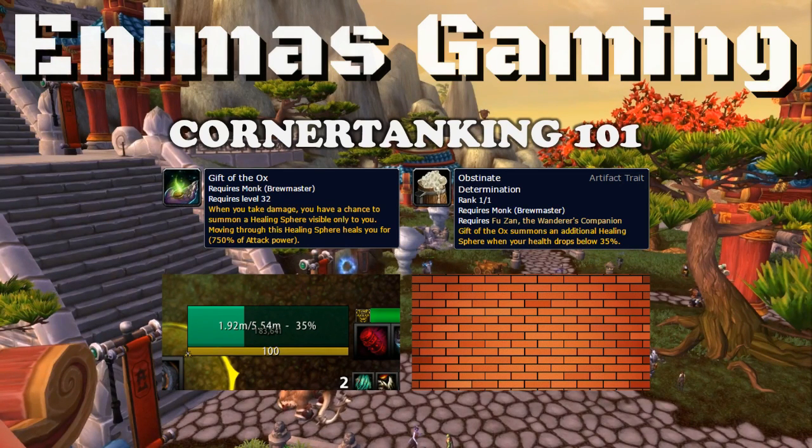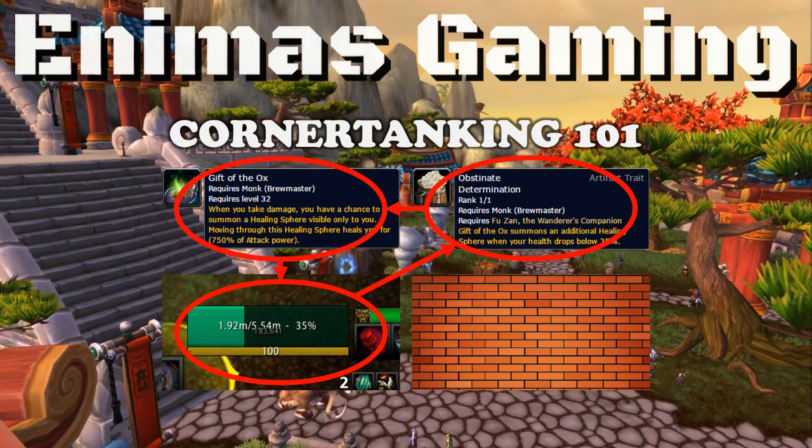So basically something like this: 35% HP, the proc resulting in a heal, and then back to 35% HP — going in a circle. The wall or corner doesn't necessarily have to be there, but it makes it a lot easier since the Gift of the Ox proc spawns right on top of you, granting you the HP immediately. The first health orb always spawns to your right, so the easy tactic here is having a wall or obstacle to your right at all times when you corner tank.